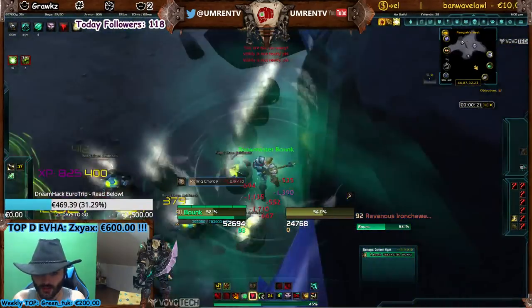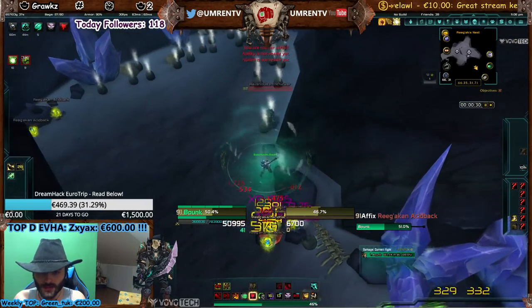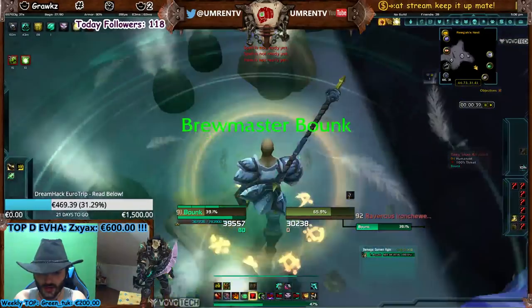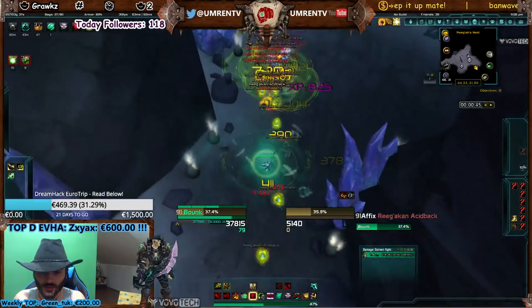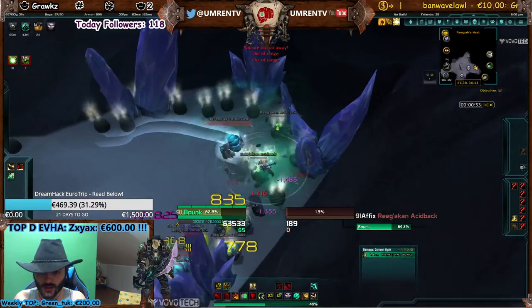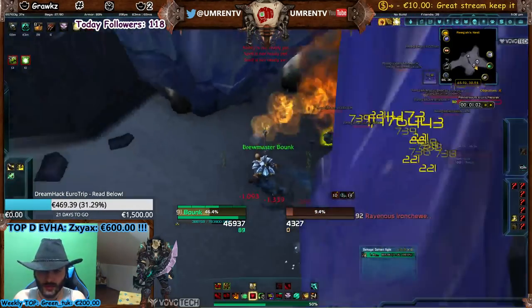Breath of Fire is dazing them, releasing pressure off you all the time. You just run and cast Rushing Jade Wind constantly — that's how you stay healed. I need to use Guard again because I'm taking a lot of damage right now. Chi Burst is coming up. I'm not even buffed; I don't even have the monk buff on me. Keg Smash, Breath of Fire, and just run.